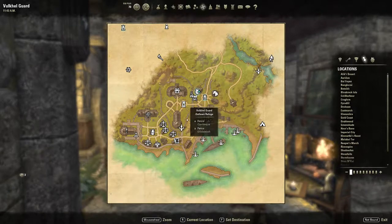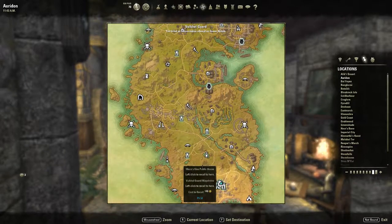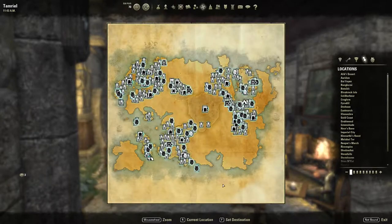Of the four I'm going to show you, I'll start with Mara's Kiss Public House here in Volkosgard in Auradon. It's like a beginner's apartment — pretty much anyone can get it for free. All you need to do is the quest and it's yours.